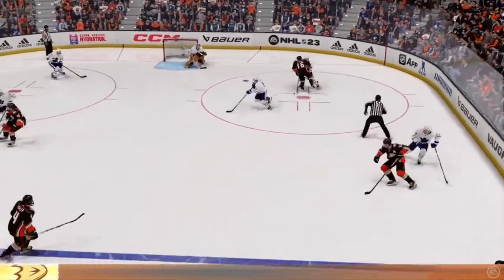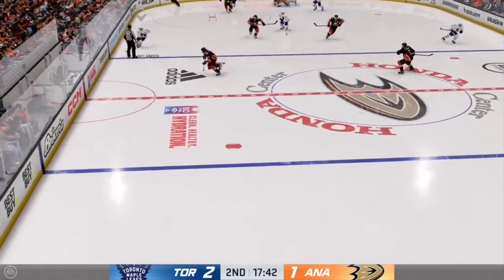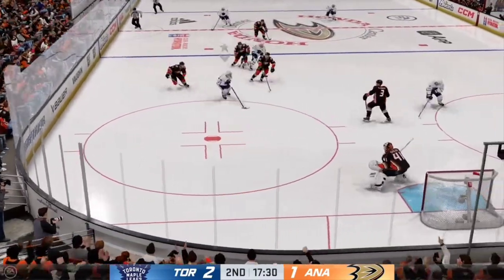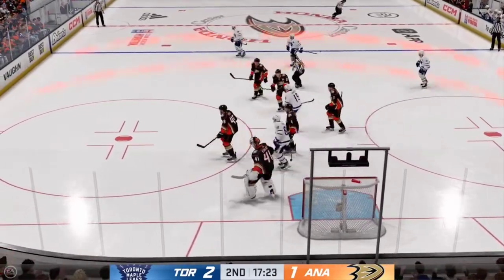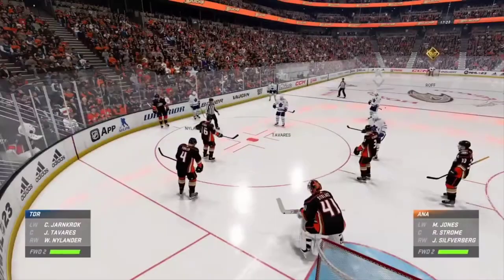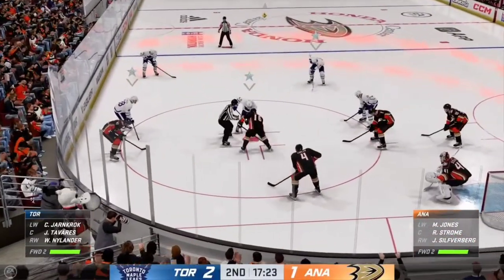Tabarez wins the draw in their own end. Almost lost the puck but hangs on as play continues. Driving right to the front. Stolarz has the puck and he'll wait for the faceoff. There's been a little bit of scramble around him and he jumps on it — they can get reorganized. Both teams set, we'll drop the puck here.